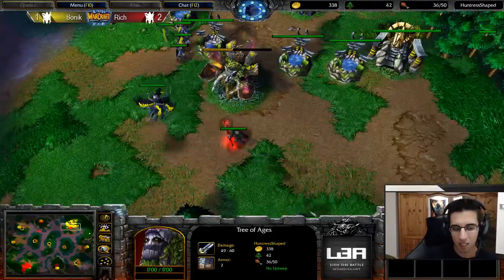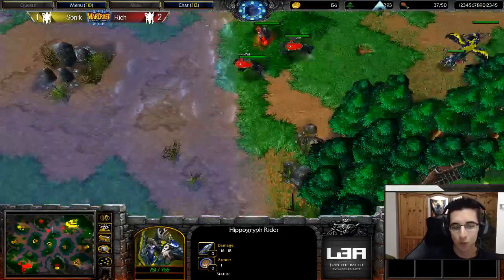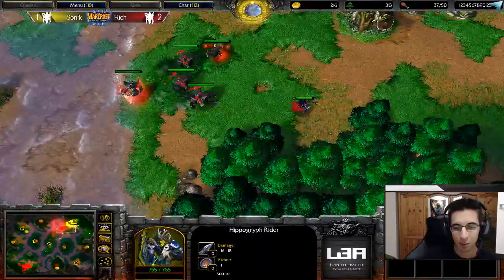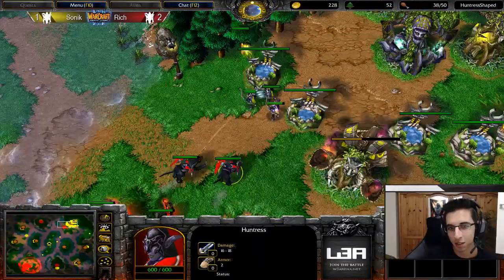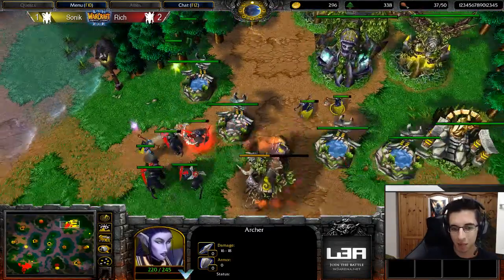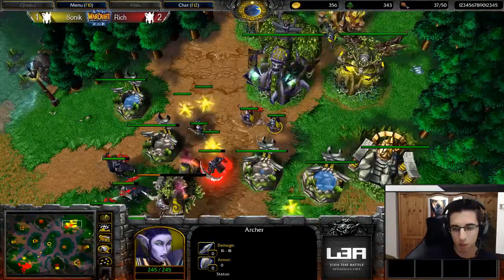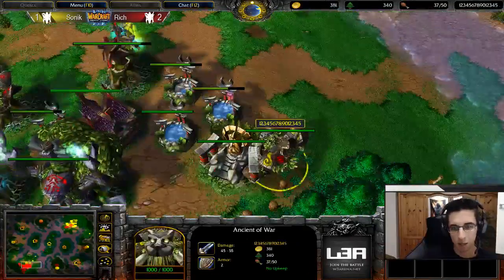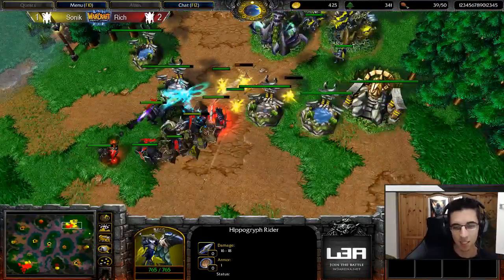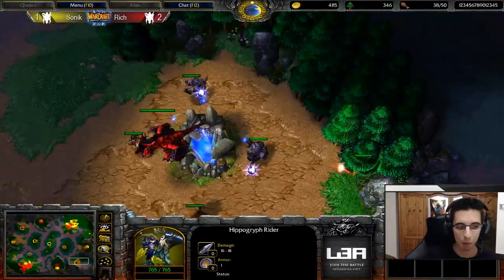Now Rich scouts it and has to be aware of it — what is he going to do against it though? It's so beautiful — that's so cool to see. Sonic's archers are outside of the base, maybe not the best position to be yet. Oh that hurts so much with the stars just being outside. Sonic just tries to go for it right here, with the Angel of War definitely helping. A separate Hippogryph Rider harass — that's so cool, especially nice on this map because they have quite high HP hitting up the Moonwells.